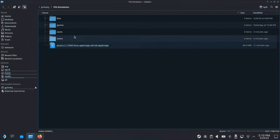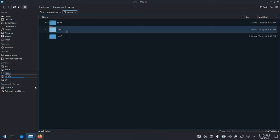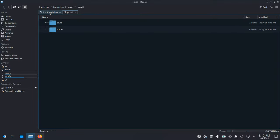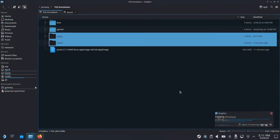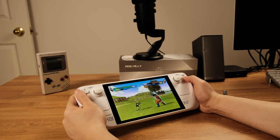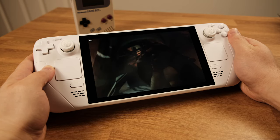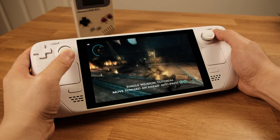Now I'll show you how to transfer save files from EmuDeck to the standalone emulator — this is only for people switching from EmuDeck. Go to your emulation folder, then go to the saves folder, go inside the PCSX2 folder, select those two folders, and copy them. Then go back to your PS2 emulation folder and paste them there. Click Apply to All and then Overwrite. Your PS2 saves from EmuDeck have now been successfully transferred to the standalone emulator. That's pretty much everything you need to set up the PS2 emulator on the Steam Deck. If you have any questions, please leave a comment below. Thanks for being here!